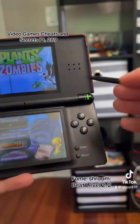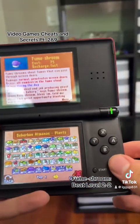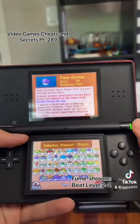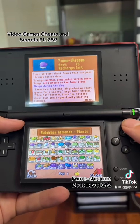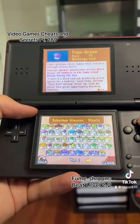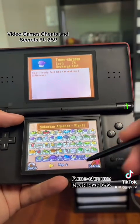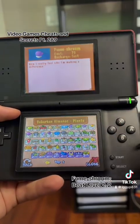Because of that almanac. I actually almost did this without even using my DS because I was going to record it earlier, but my DS wasn't on charge anyway. Fume Shroom: costs 75 sun, fast recharge. Fume Shrooms shoot fumes that can pass through screen doors. Damage: normal, penetrates screen doors. Range: all zombies in the fume cloud. Sleeps during the day because it's a mushroom. 'I was in a dead-end job producing yeast spores for a bakery,' said Fume Shroom. 'Then Puff Shroom blessed me and told me about this great opportunity of blasting zombies. Now I really feel like I'm making a difference.' Indeed you are.